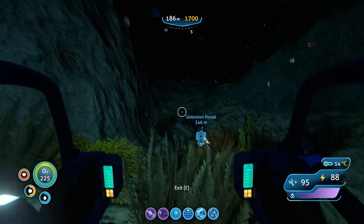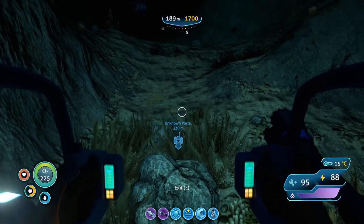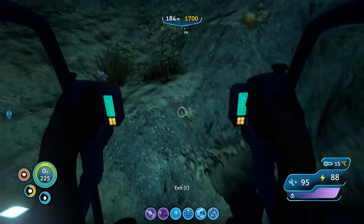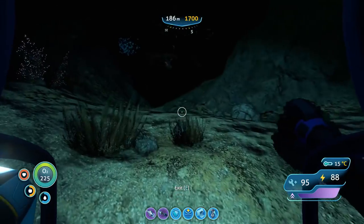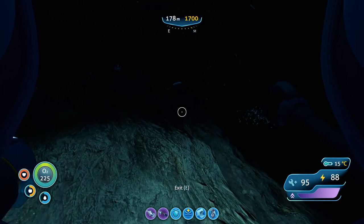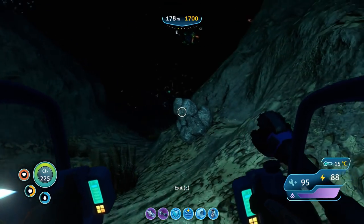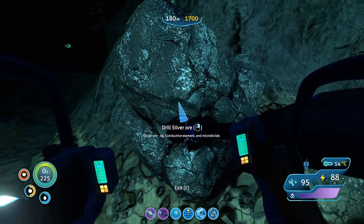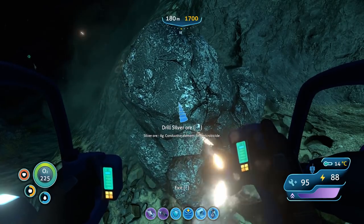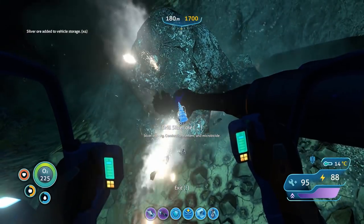There's definitely a lot of little ravines and pitfalls. I don't know if we're going to need any of this quartz. Oh, it's such rough terrain to try to navigate with this prawn suit — all these little rocks and stuff. Oh, silver! I'm pretty sure we need some silver. There we go.